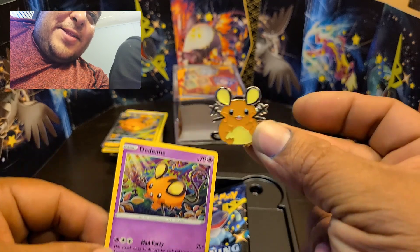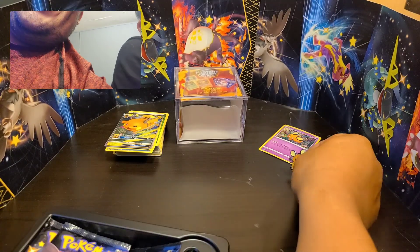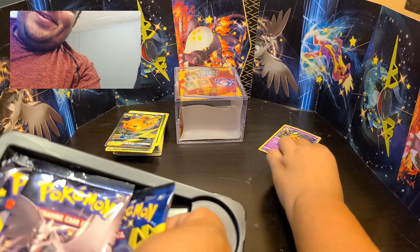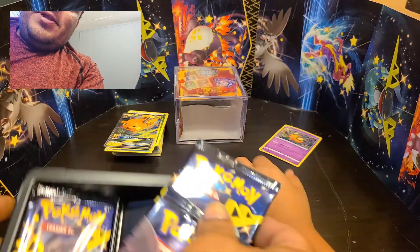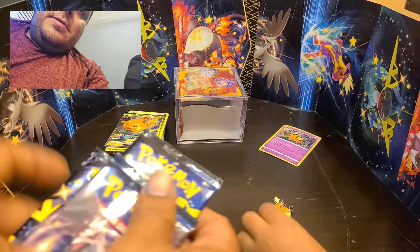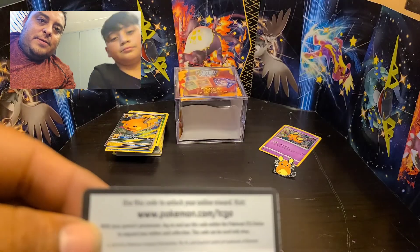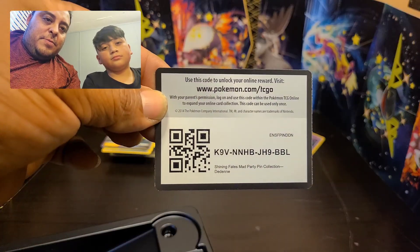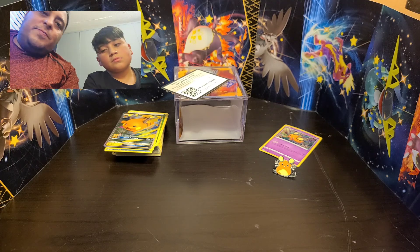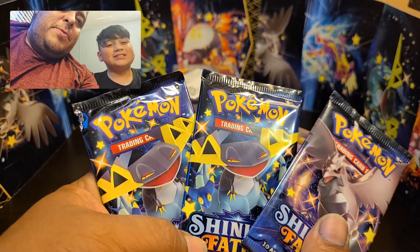Look at that pin — that's so cute, I actually really like that. That stuff is hard! This is their promo card — might as well put that in a sleeve. All right, pick your poison.